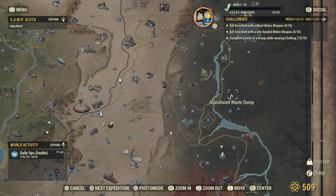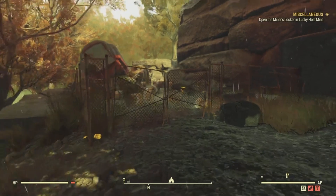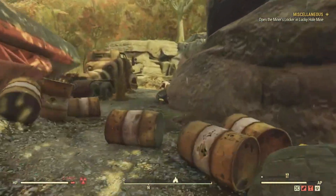Let's head on over to the Abandoned Waste Dump. This is located in the Mire region. Just jump over the fence and head straight through to the cave.